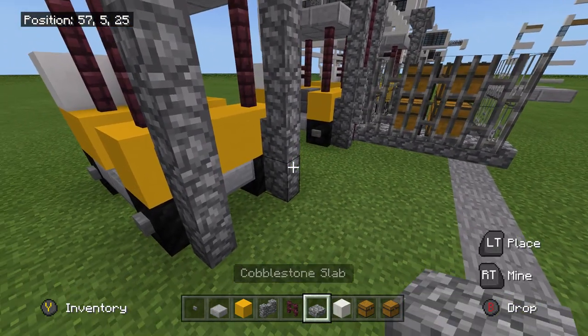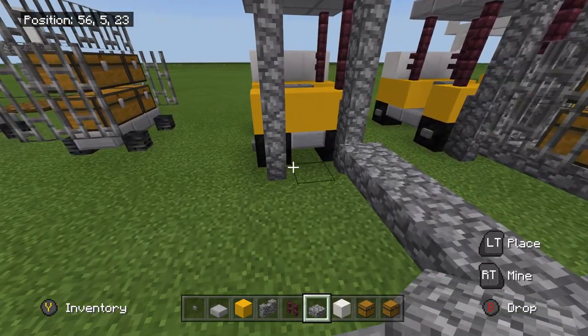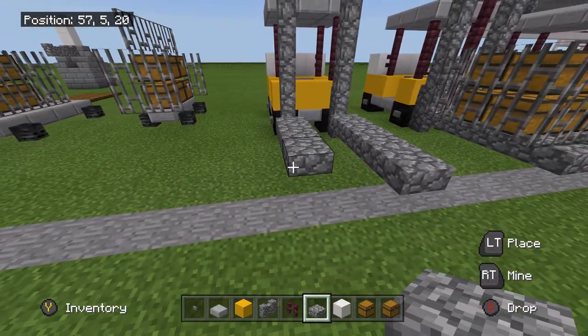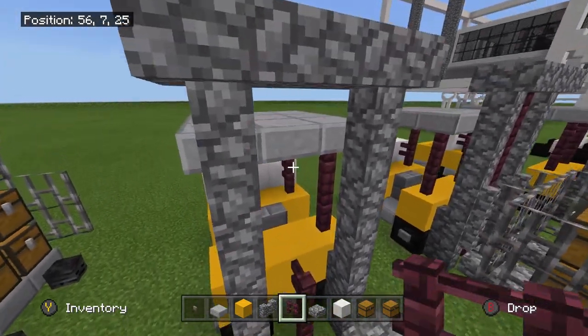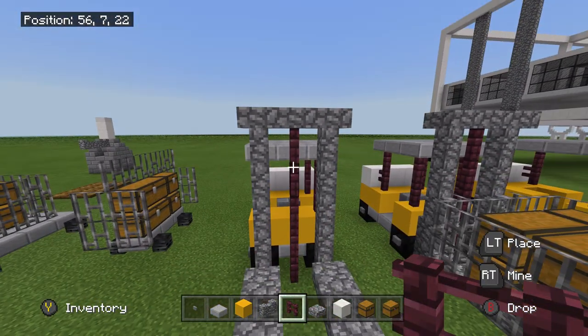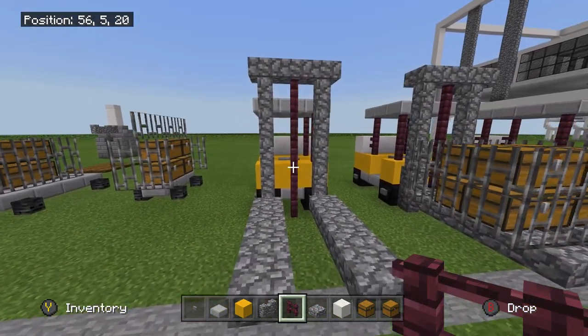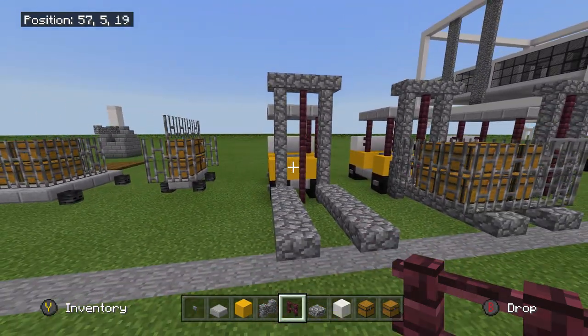And you're going to also do it on this side. This is one of four blocks out for the forks. And also for the middle part — nether brick fence right here.